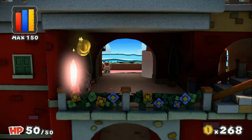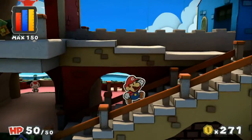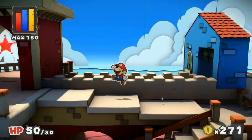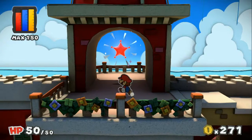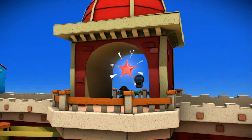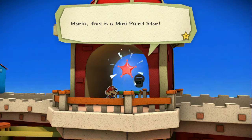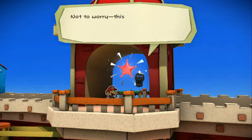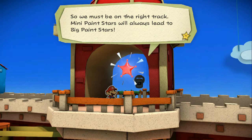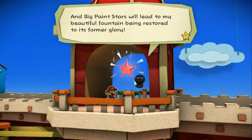Alright, let's go ahead and fill in all the pink stuff. We ran out of red paint, and I was corrected — green is not a primary color. We made it to the big paint star, Mario! Actually, this isn't a big paint star after all — it's much too small. This is a mini paint star. Mini paint stars are kind of like baby big paint stars, so we must be on the right track. Mini paint stars always lead to big paint stars. Big paint stars will lead to my beautiful fountain being restored to its former glory.